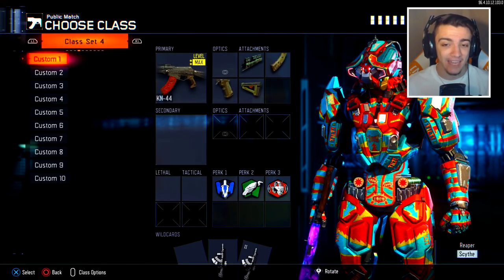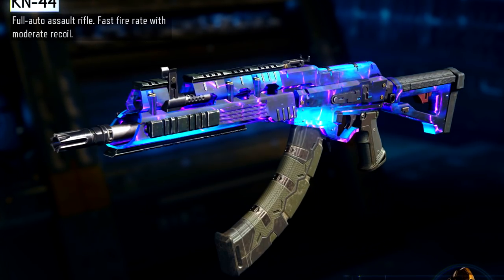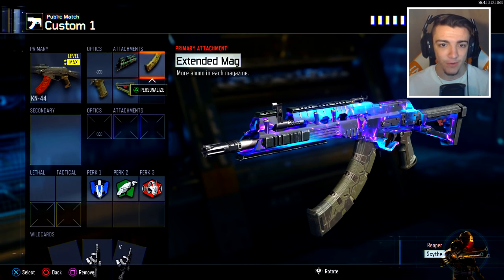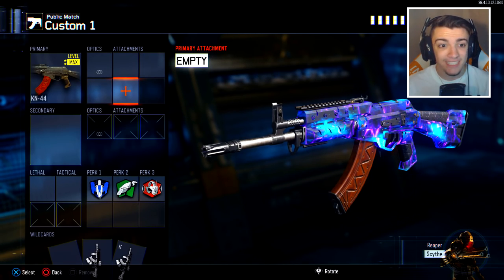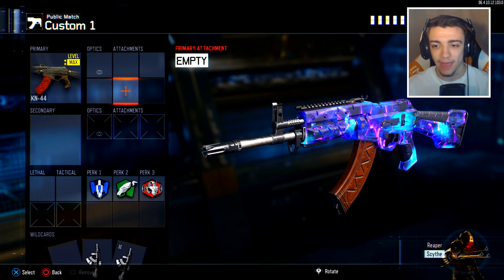And if we take a look right here at the KN44, as you guys can see, look at how amazing this weapon looks right now. I'm going to take off all of these attachments right here. We have FMJ, we have Extended Mags, we have Quick Draw, and Stock. So we are going to take off all these attachments. This is how the KN44 looks like right now — just the regular weapon, all that good stuff.